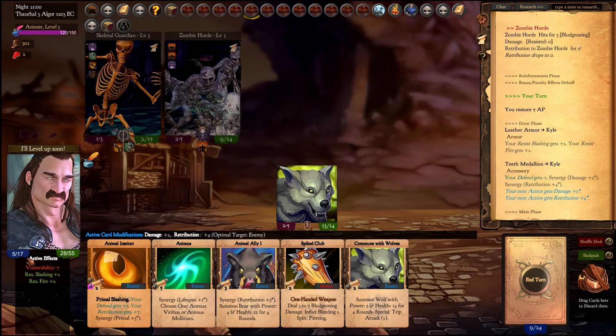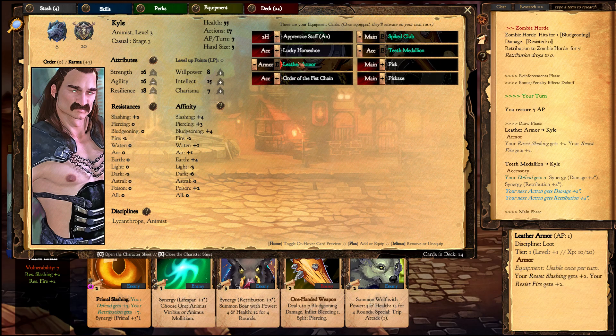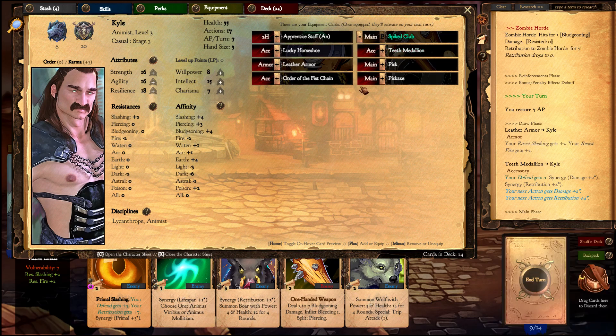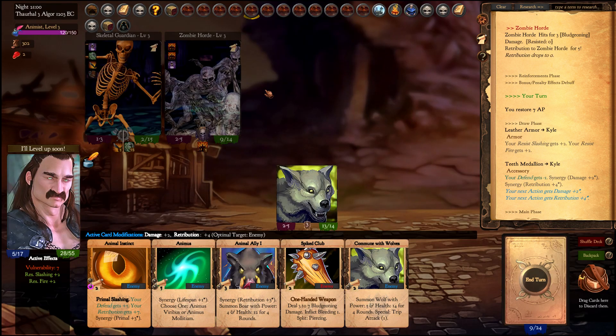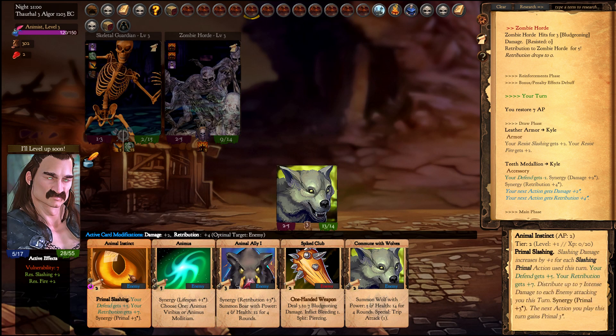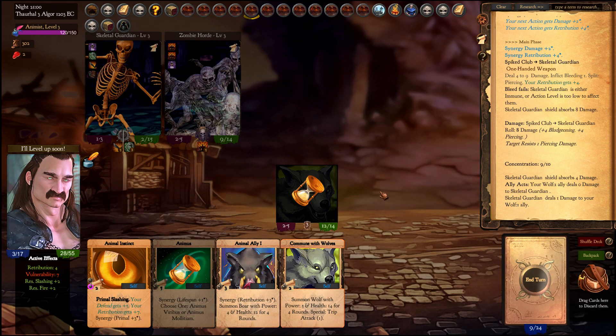If your character is struggling with action points — we regenerate 7 per turn but are already spending for our leather armor and teeth medallion — you can deactivate those to give yourself some breathing space. Let's bring one more wolf.